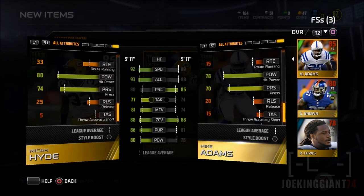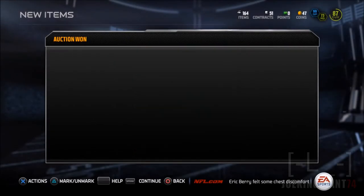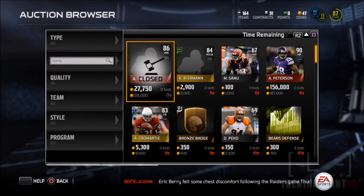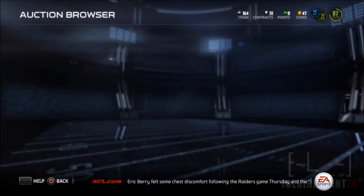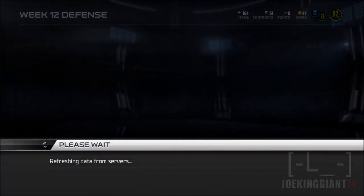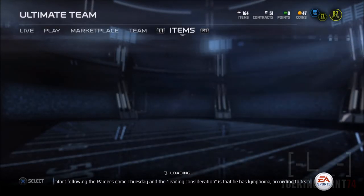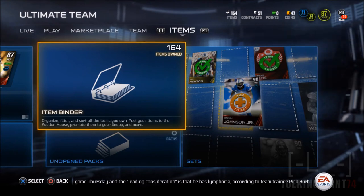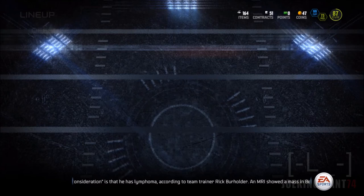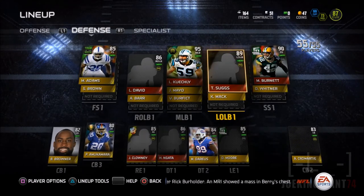The problem with Maka Hyde is that he's actually a little bit the same height as Mike Adams. I was expecting at least a six-foot-one safety, because what happens is when there's a guy like Dez Johnson or Calvin Johnson — all those top receivers — and someone just lobs it over there, who's gonna stop them? The cornerbacks can, maybe Brandon Browner can, but what about the rest? So I'm still looking for that top safety — Maka Hyde is not the final guy at that position, but he will do for now.